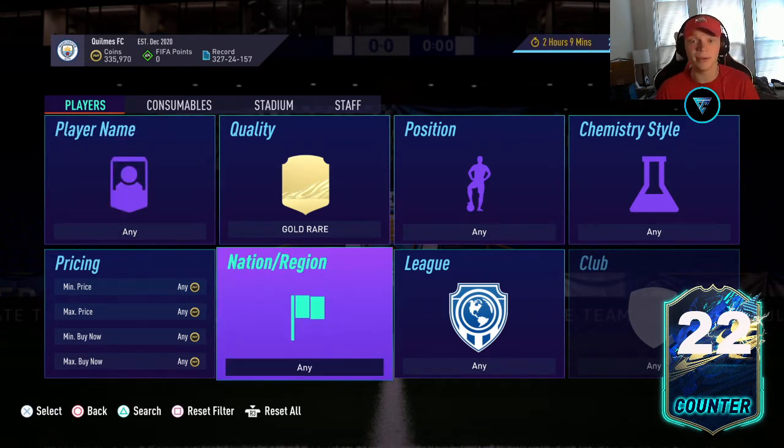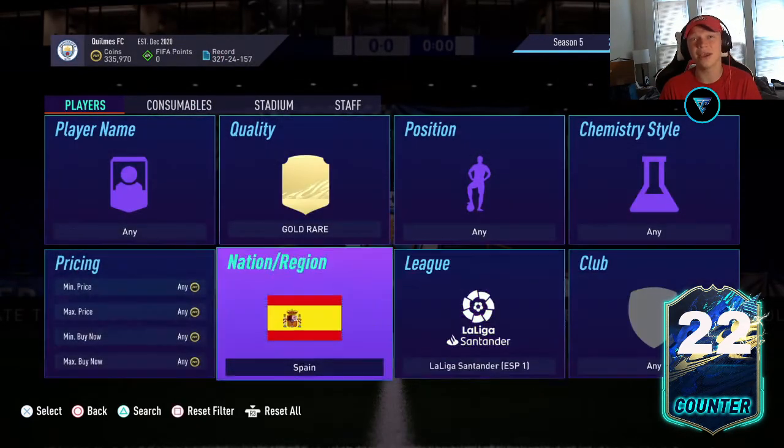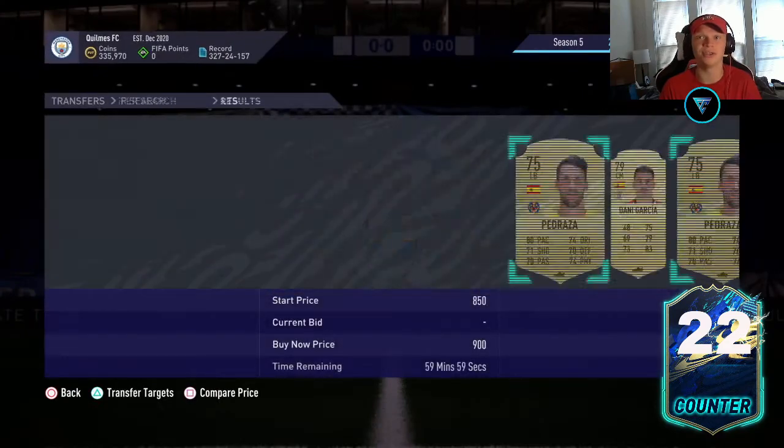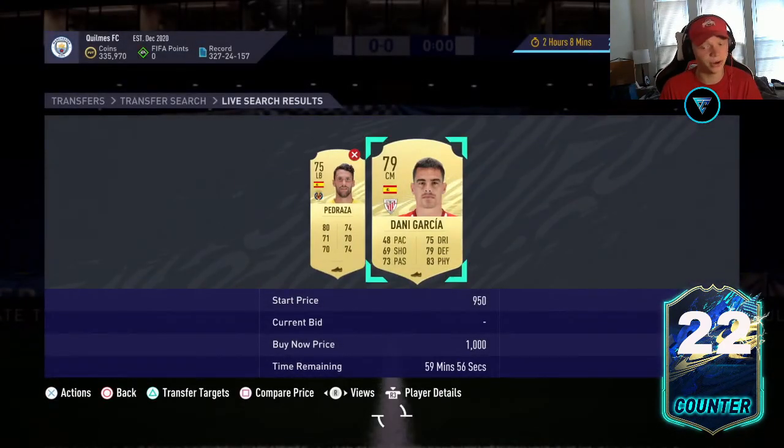It's up to you when to buy — you can do it now, or you can risk it and try to get them cheaper in a little bit. Try to pick these guys up around the 1,000 coin mark, and I'm guessing they'll go to at least 2,000 coins if you're getting 81-rated Spanish gold rare cards in La Liga. Even a card like Padreza at 900 coins is good. Try to snipe them, bid on them, get them cheaper, and sell them when the SBC comes — make some easy profit, guys. If you did enjoy it, make sure to like, comment, and subscribe, and I'll catch you in the next video.